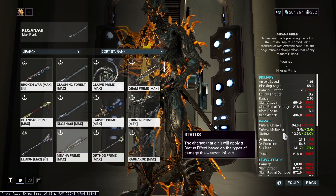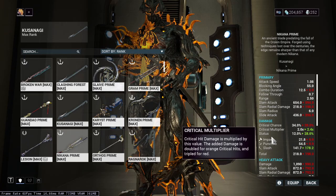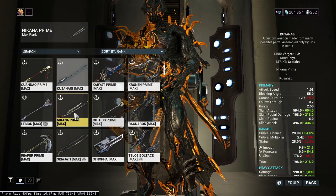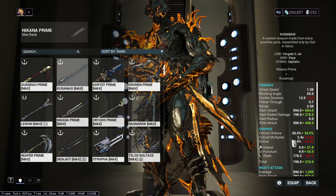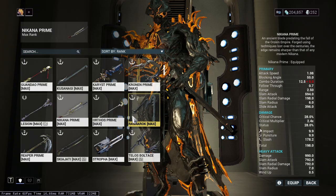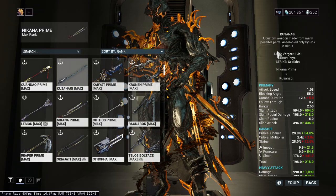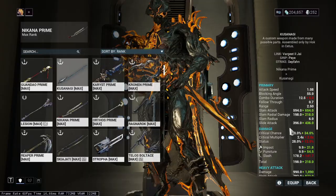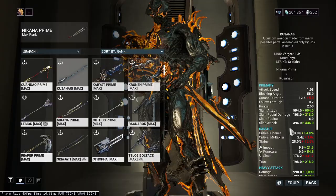The Nikana Prime is actually somewhat better than this — what was I thinking. But because I have a riven, my Sepfan is better. Where the Sepfan shines is crit chance and base damage. The Nikana has lower base damage but high slash values. Overall, Nikana Prime is definitely better than my saw, but this is still a great weapon for lower MR players and it's relatively easy to get.